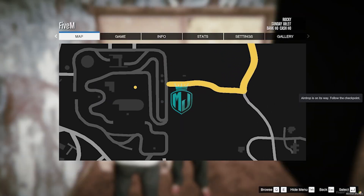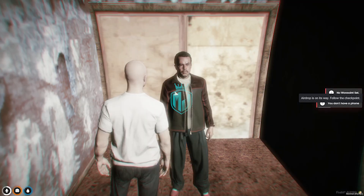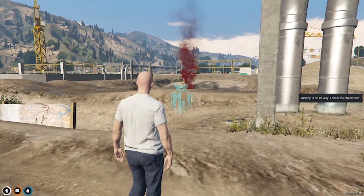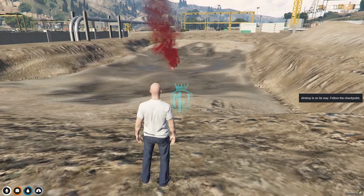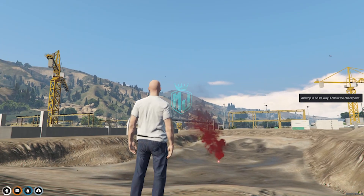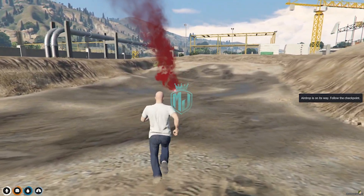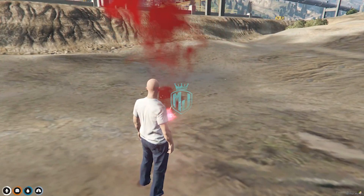Right here we get the checkpoint marker, so we need to go there. As you can see, we got our airdrop right here. We got our airdrop at this location — wait for it, and when you come right here the airdrop is coming.